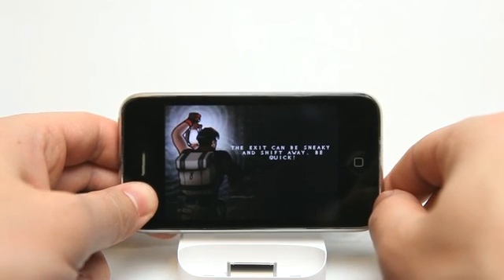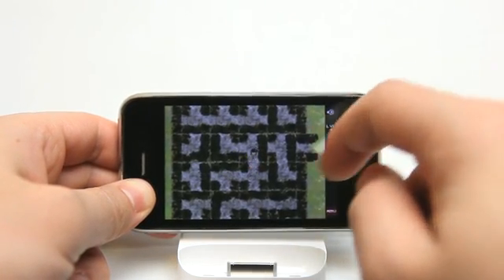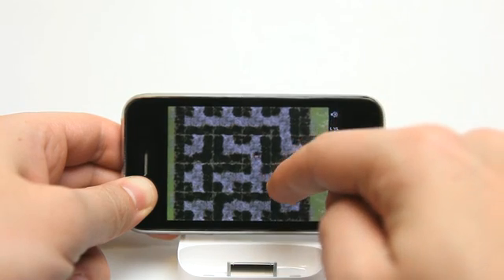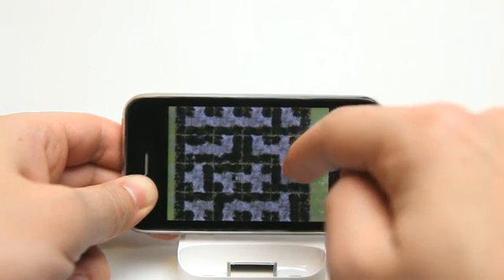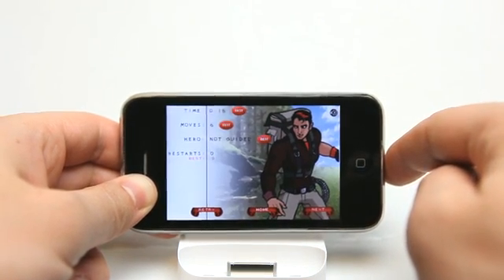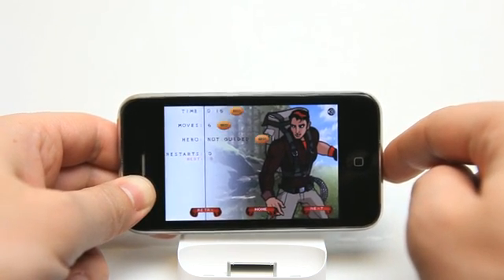Let's take a look at this level — the exit moves on us, which adds even more of a challenge to the game. You want to make sure you get this one done fast and get your guy lined up properly, because the exit will move and then your opportunity will be gone. All that hard work. Look at that — that worked out perfect for me. Time: 16 seconds, six moves, not guided, no restarts.